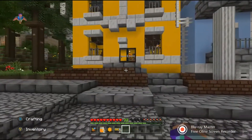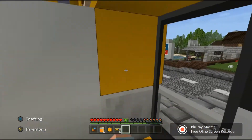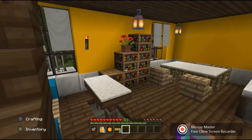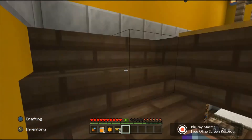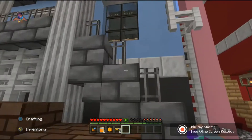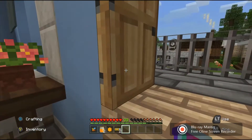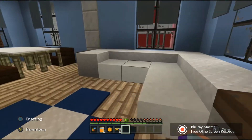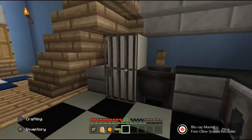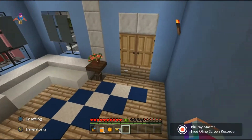Then this over here is, I guess, an apartment room — kitchen there, a TV area, and a bedroom up there. Very nice. And here's a blue one — I like the color. This is one of the fancier ones with a room, a nice table, a kitchen, and a bedroom. Very nice.